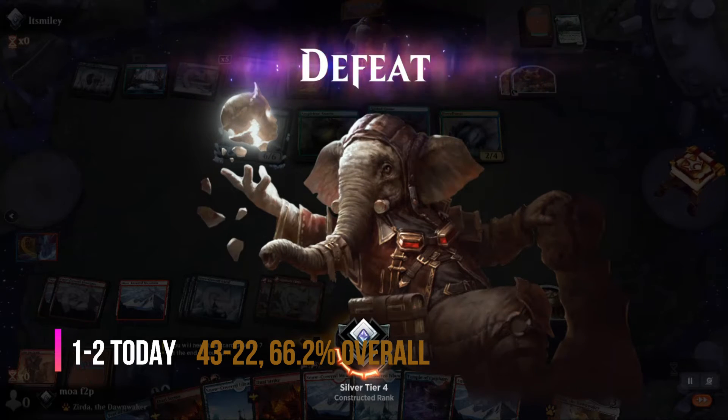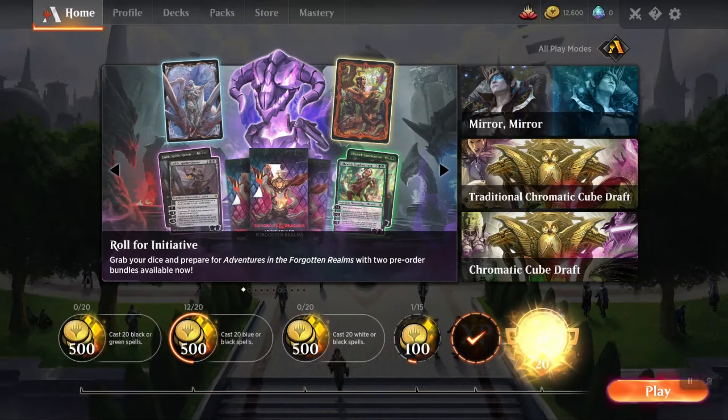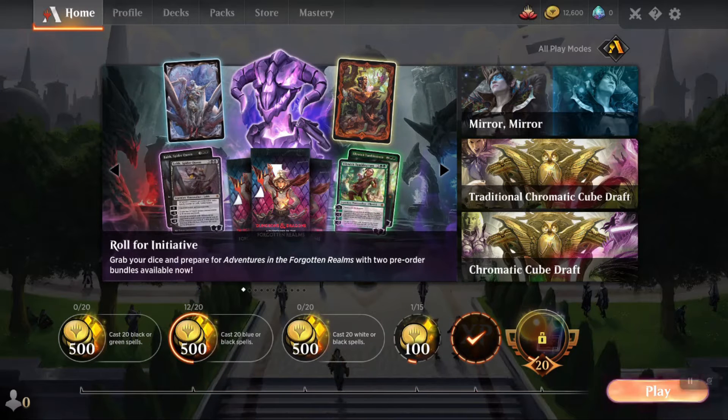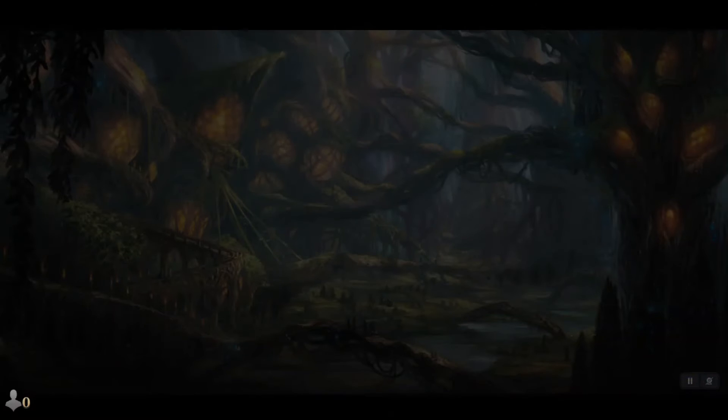I don't like how I played that. I definitely think I need to kill his Hysterics there, and then I have plenty of time for Experimental Overlord after. I'm not happy with that. So we fall to 1 and 2 on the day. We'll be back for Game 4.